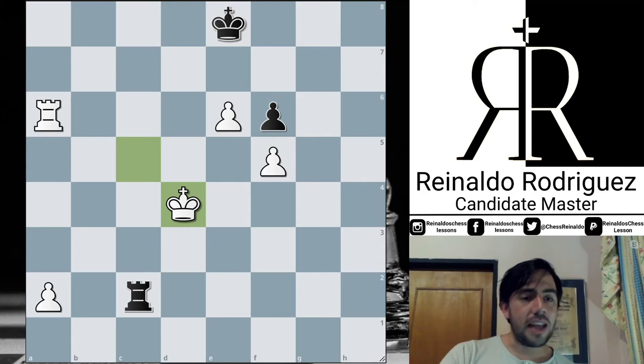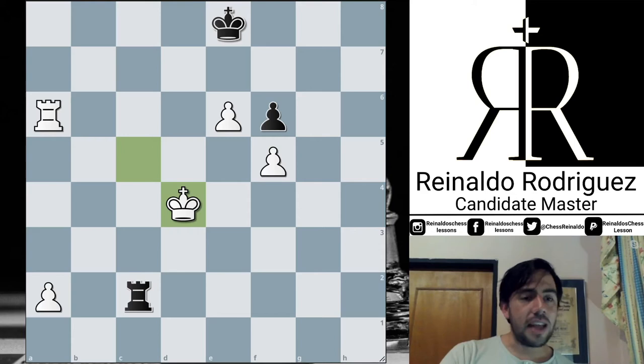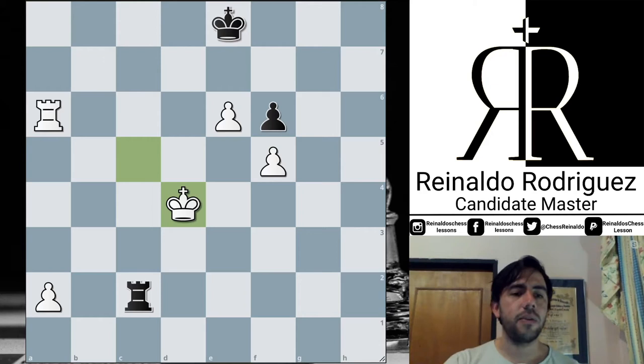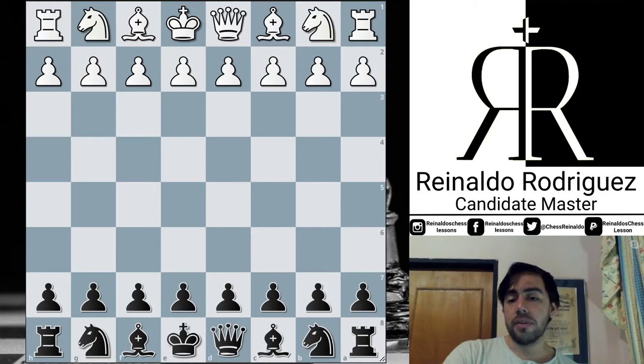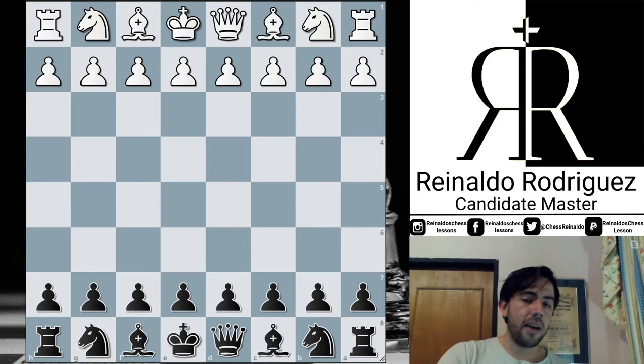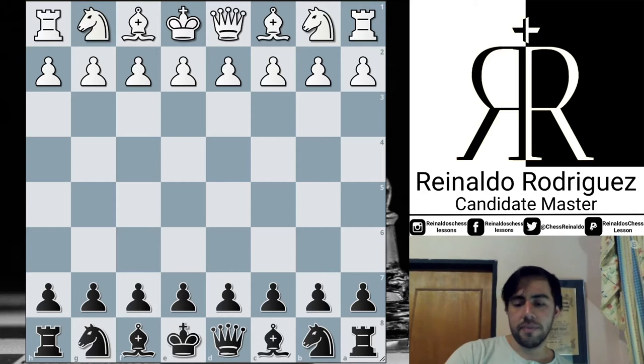That happened in round seven. Now we are going to see a game played in round number six between the German grandmaster Alexander Donchenko and Alireza Firouzja. This game is very interesting because Alireza decides to play a Queen's Gambit Declined. The Queen's Gambit Declined has a well-known reputation for being a hypersolid system — looking for a long battle, maybe slightly worse, but super solid. We have the classical set of the Queen's Gambit Declined, but now we are going to see the surprise of the game.